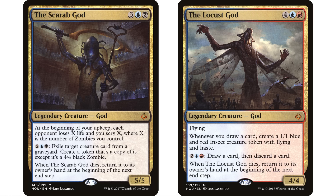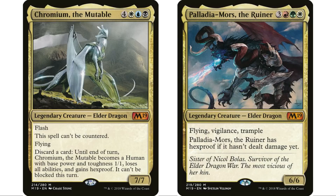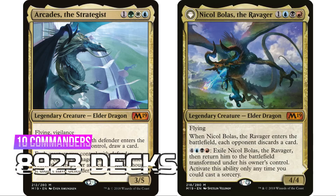At number 18 is M19 — Core Set 2019 — with 10 legendary creatures. They revisited the original Elder Dragons, for which this format is actually named — Elder Dragon Highlander — including new versions of Nicol Bolas and Arcades. Some really interesting commanders here, and a big jump in deck count — 8,923 decks total.